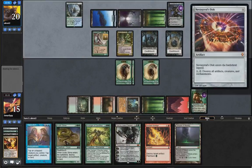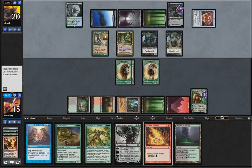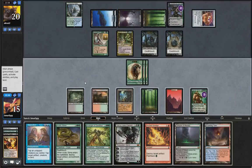Destroys artifacts, enchantments, and creatures. Okay so it doesn't actually kill our Garruk, which is great. So we're drawing the untapped land and he's got the Nev's Disc.